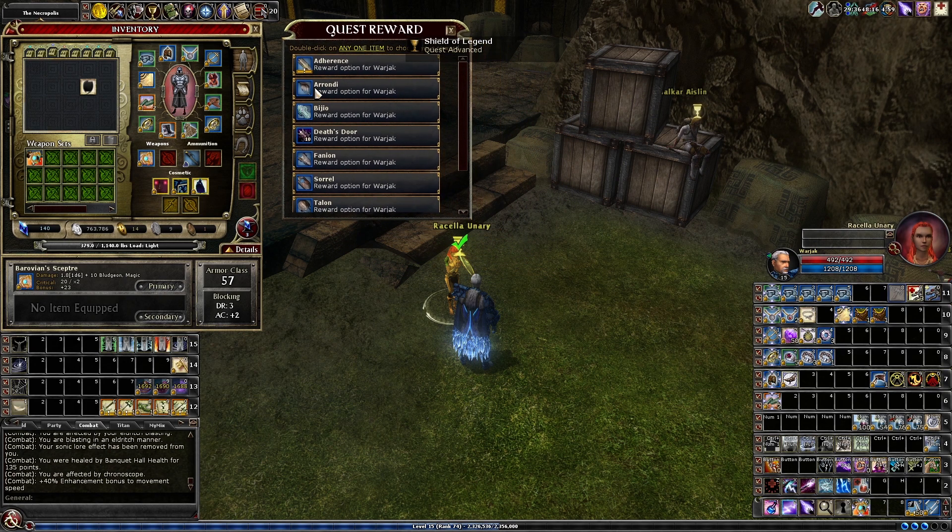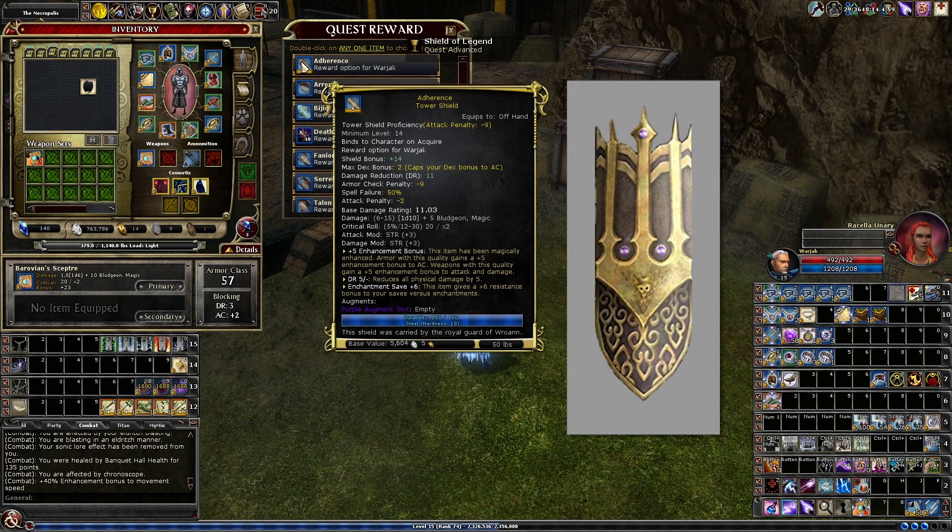Here's the complete list of shields. First we have Adherence — this is just a tower shield. There's nothing special on it: damage reduction minus five. Nothing special about it, maybe just for cosmetic.